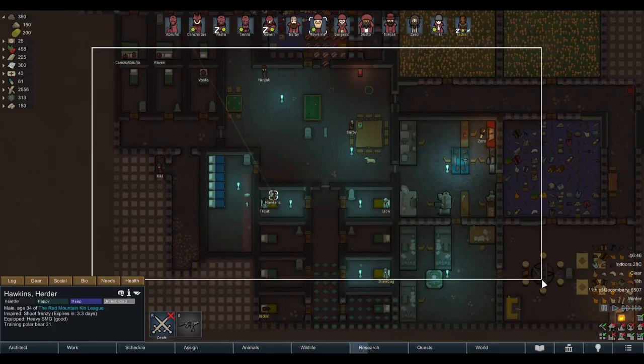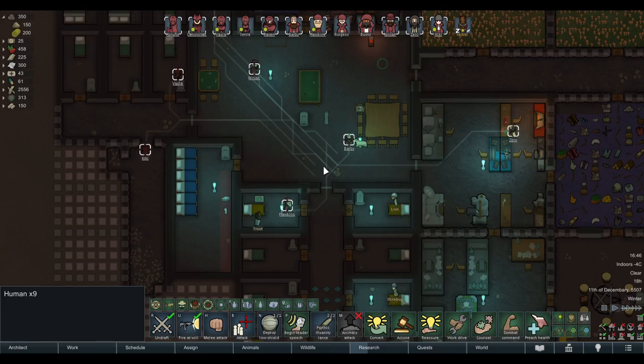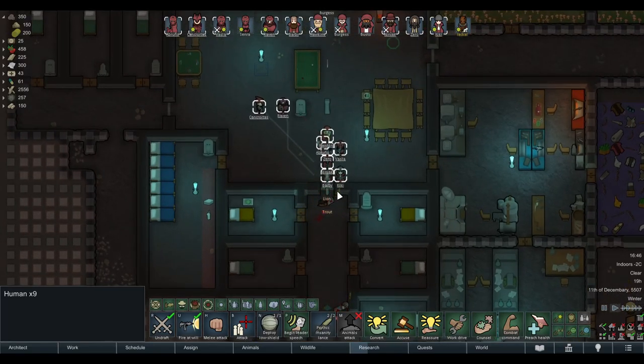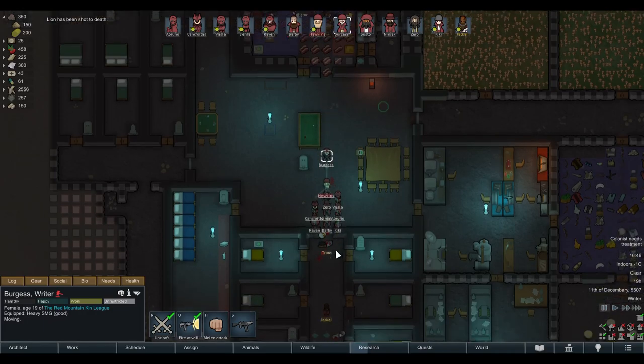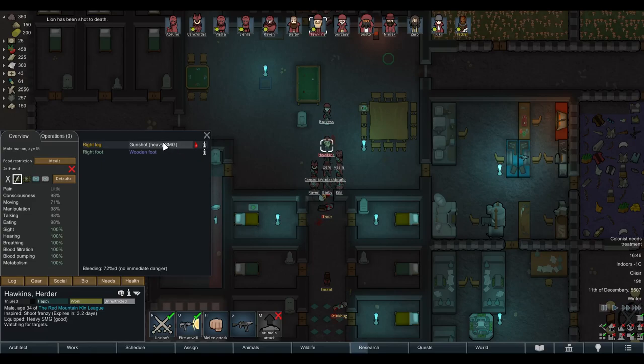So what do you normally do? You gather everybody who's close and you tell them to please come here, because there's a prison break. Hawkins is making it out. You try to keep them in the doorways and people start shooting. And bam, Hawkins gets hit in the head, because you have everybody set to automatically attack. And yeah, people shoot from far away. So Hawkins got shot by the heavy SMG.